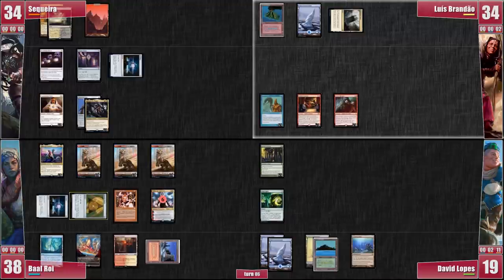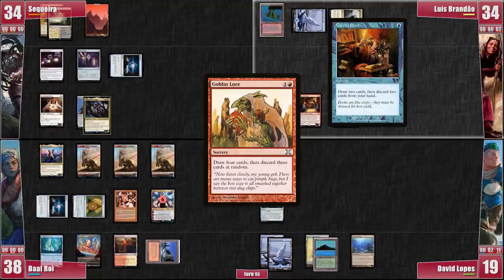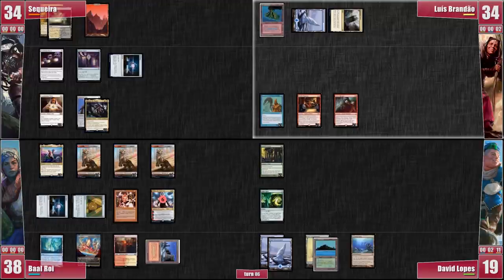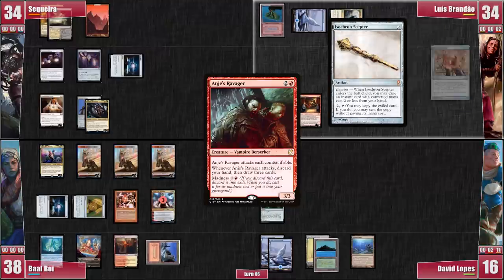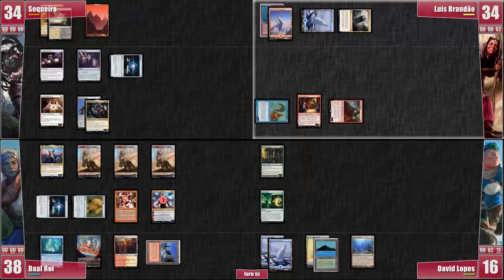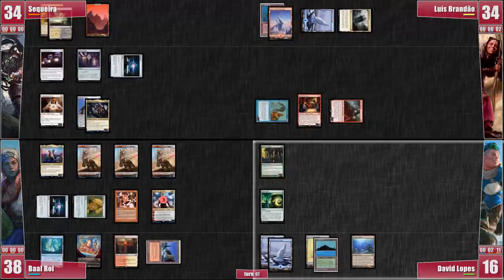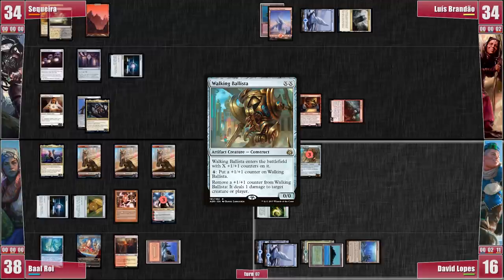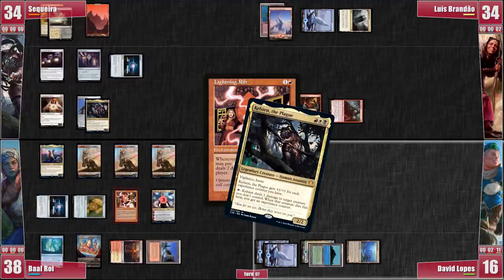Luis starts his turn desperate for better cards and a land — he casts Goblin Lore even without Riel to make the discarding better! He discards Memory Jar, Careful Study, and the Cephalid Colosseum he just drew, effectively losing that turn's land drop. RNG is not on his side! He goes to combat, attacking the Nahiri with the Gilded Drake and David with Anya's Ravager, which is forced to attack. He discards his hand, draws 3 cards from the trigger, and plays a Snow-Covered Mountain — there's his land! David uses his Academy Ruins to get his Walking Ballista back to the top of his library.